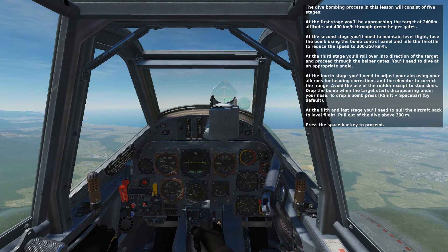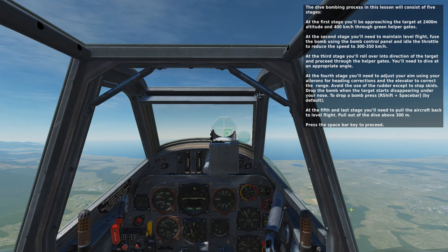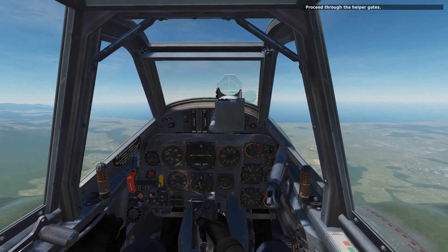Drop the bomb when the target starts disappearing under your nose. To drop the bomb, press Right Shift and Space Bar. At the fifth and last stage you will need to pull the aircraft back to level flight. Pull out of the dive above 300 meters. Proceed through the upper gates.